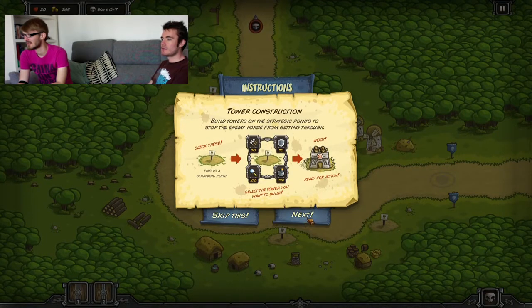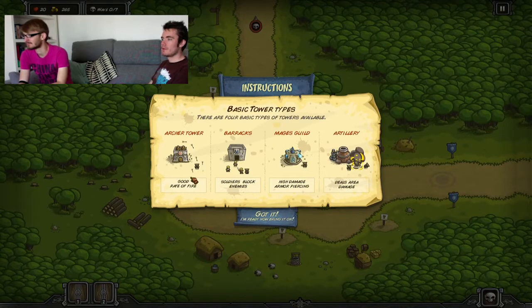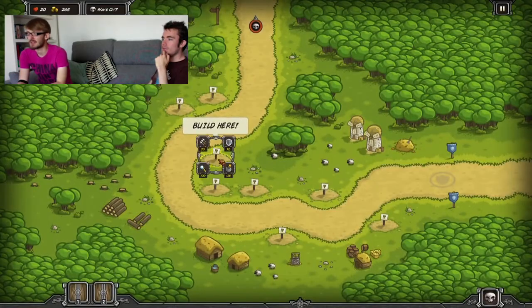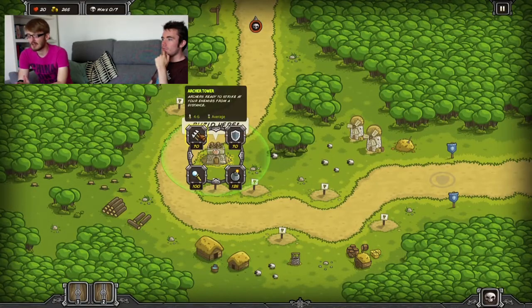Tower construction — click a flag or a post, choose the tower you want. Barracks: soldiers block enemies. Mage's Guild: high damage, armour piercing. Deals area damage. So I think this is originally a mobile game.